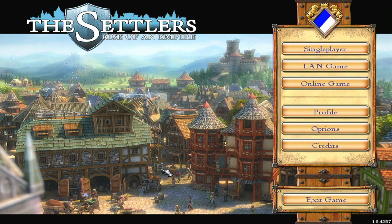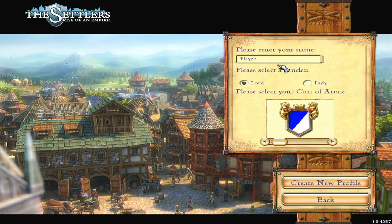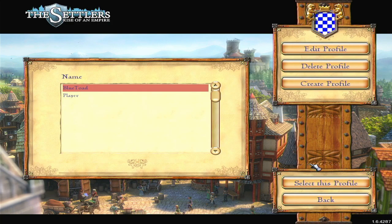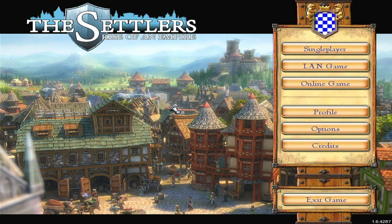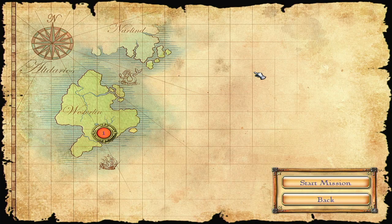Hey everybody, it's Bluetoad and welcome to The Settlers: Rise of an Empire. This is a game I wanted to play for a while — it's pretty cool. Let's create a new profile, put in our name, select Lord or Lady, and then do our coat of arms. It's always white and blue; we get to change the pattern — I went with the checker pattern. Let's create the profile and make sure we have it selected, then go into the campaign and into the first mission.